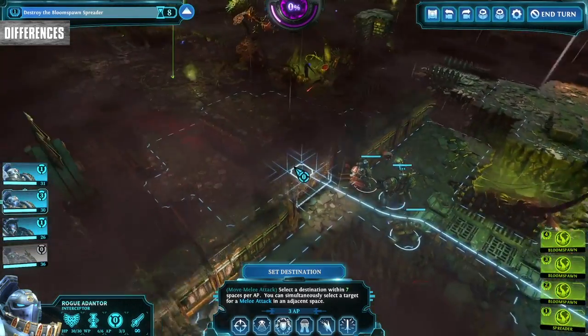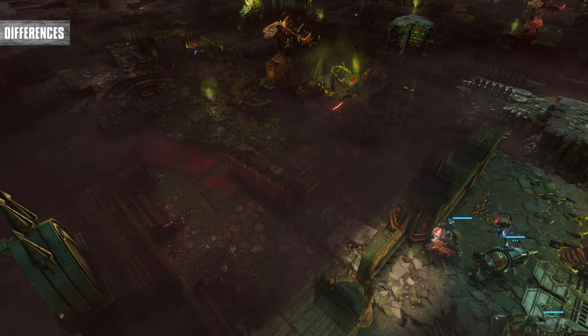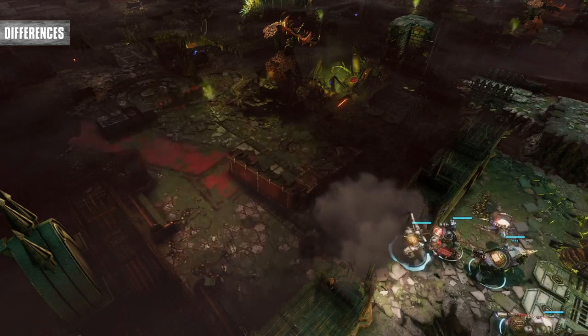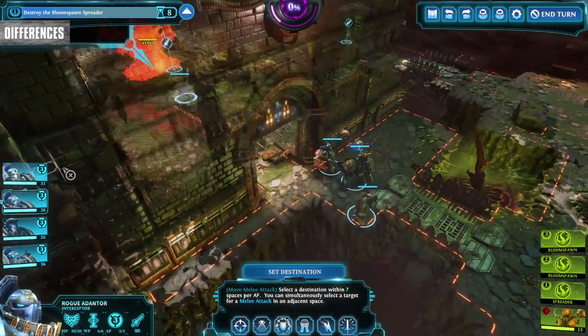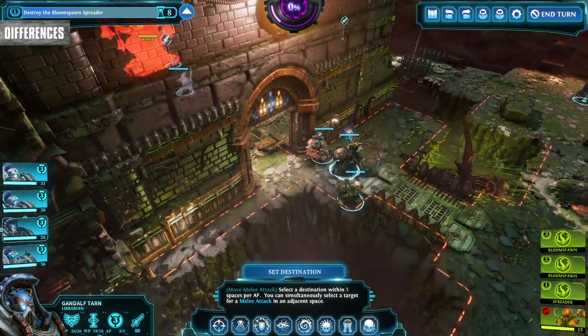Chaos Gate removes the worry of staggering troops' movement out of combat to avoid being caught without action points. When you first get noticed — and you will get noticed since you're basically a walking tank, not stealthy assassins — all your knights will have their action points restored, so you can start the attack fully ready to go. There's no need to move half distance and pop knights into overwatch just in case a patrol comes past.